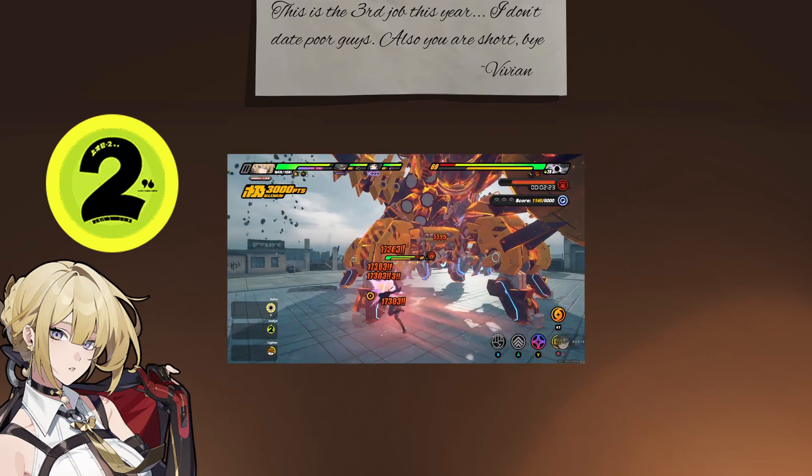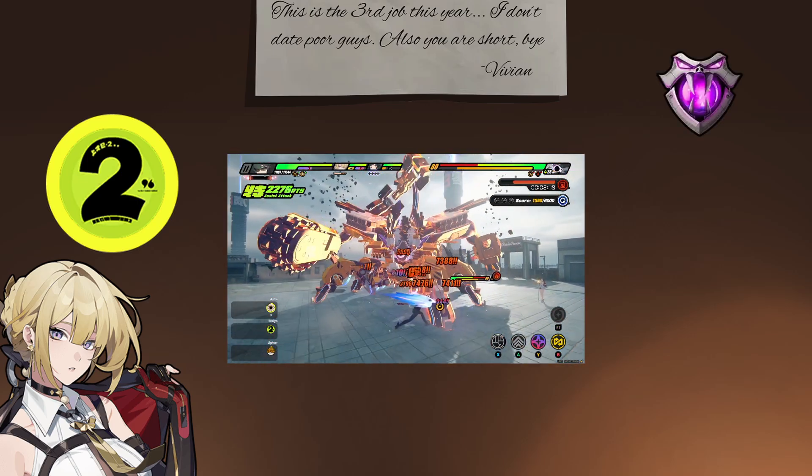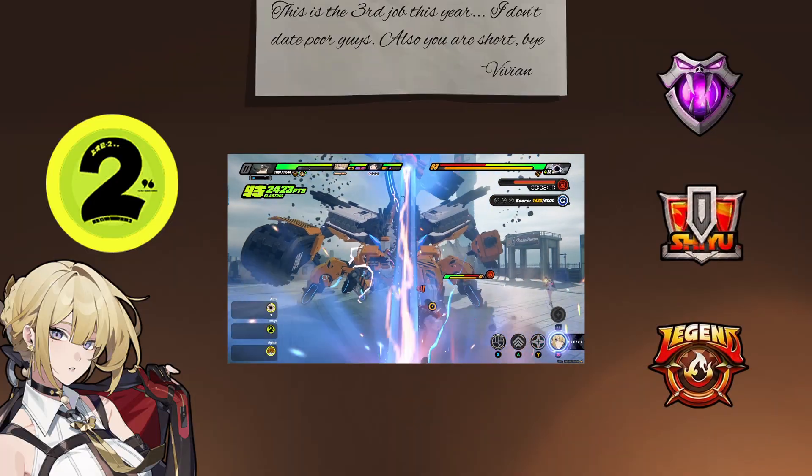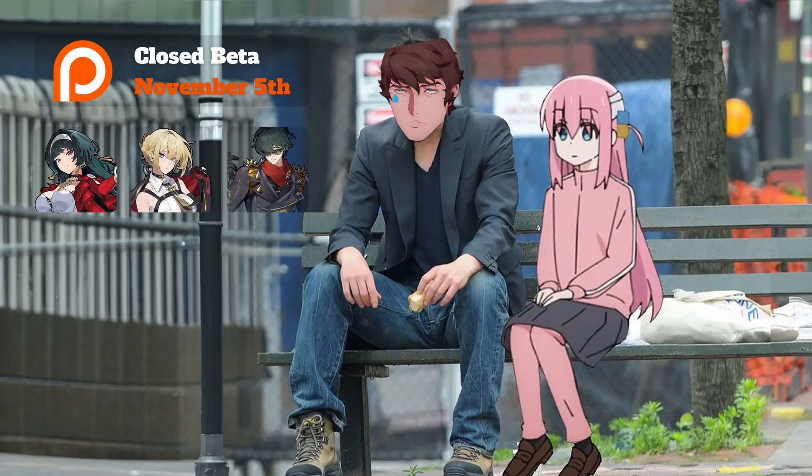My intent with this application is to help top-notch players complete Deadly Assault, Critical Node, and the Ent Tower. If you want early access to the app, I'll be running a closed beta for my Patreon supporters starting on November 5th. The first version will include Astra, Evelyn, and Lighter, and I'll be adding new teams every week or two. As for who comes next, I'll let my Patrons decide.